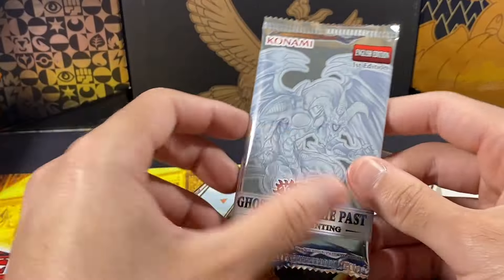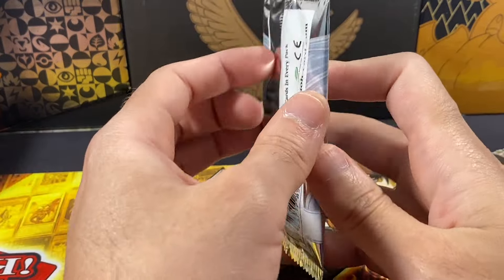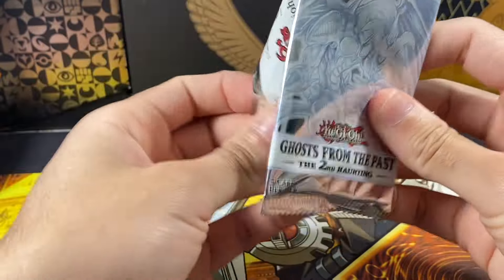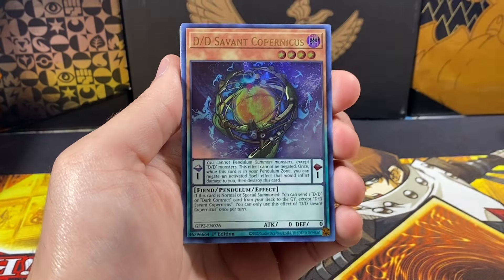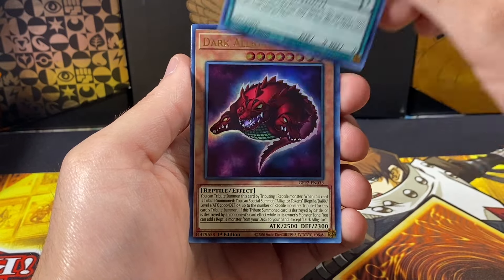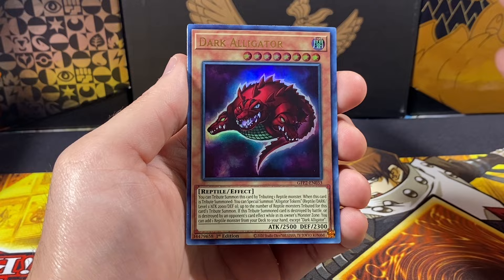Vampire Sucker — that's a really weird name — and Vampire Takeover. Interesting, a lot of vampire cards. I forgot about those from the set. Another Archfiend pack — it's the third pack and still no ghost rare.